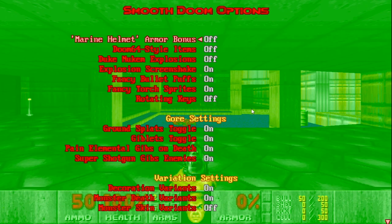Make sure that Marine Helmet Armor Bonus is set to off. Doom 64 style items: off. Duke Nukem explosions: off. Explosion screen shake: on. Fancy bullet puffs: on. Fancy torch sprites: on. Rotating keys: either on or off. Ground splat stagger: on. Jiblet stagger: on. Pain Elemental jibs on death: on. Super Shotgun jibs enemies: on.